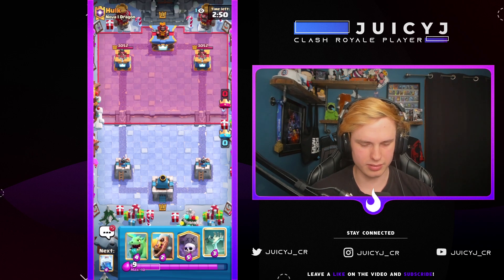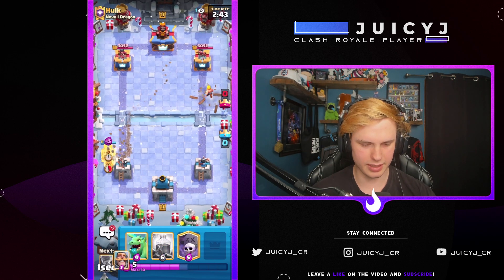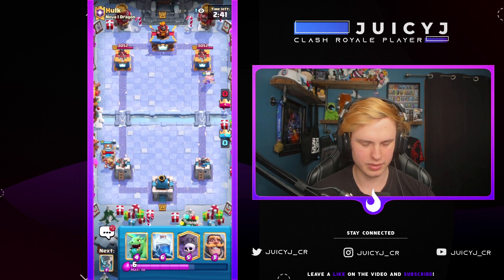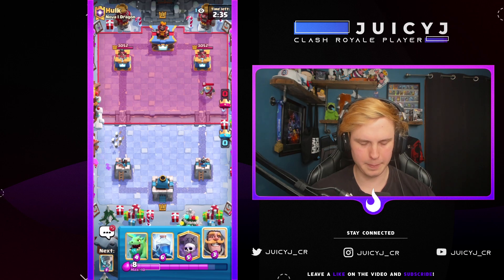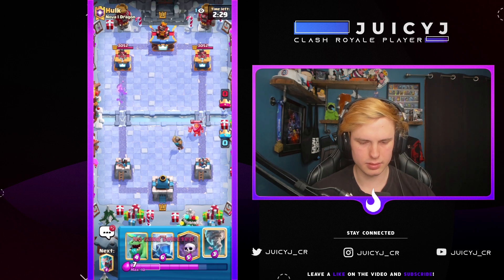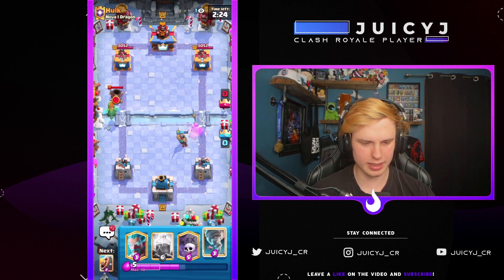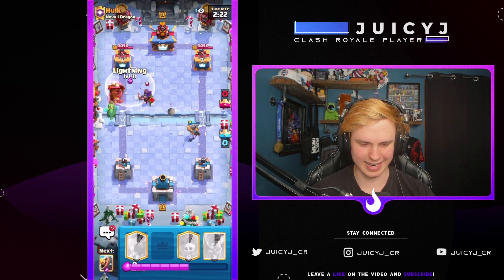I'm going against a Hog deck. I'm just gonna Barb Barrel the bridge. He's gonna go Miner — I'm just gonna Tombstone with the Miner. He's gonna Knight on the Barb. Let's go with a Knight. Gotta watch out for a Magic Archer — okay he's gonna go with that. I think I'm just gonna Baby Dragon and then Lightning.